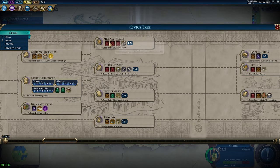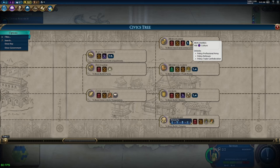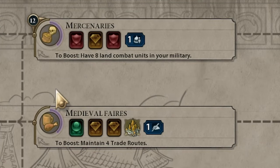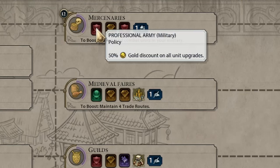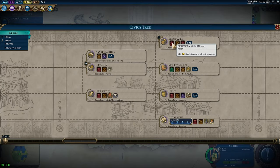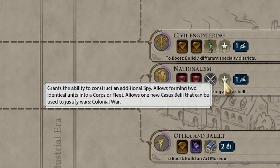After you've unlocked Political Philosophy, head toward Military Training next. This is important because it unlocks your Raid policy card, which is unbelievably powerful. After that, click on Mercenaries — that's all there is to it. You want to get here as soon as humanly possible because the Professional Army policy card gives you a 50-gold discount on all unit upgrades, which is absolutely crazy. If you want to go later into the game after Mercenaries, head toward things that unlock Corps and Armies, so work down toward Nationalism to get those unlocked quickly.